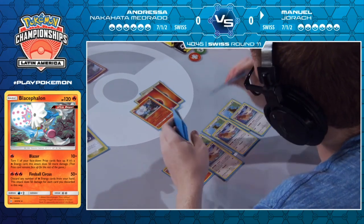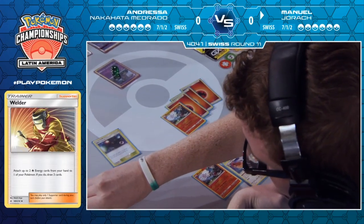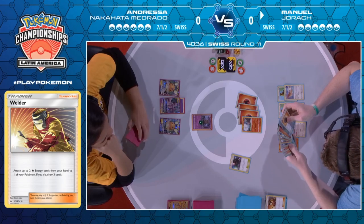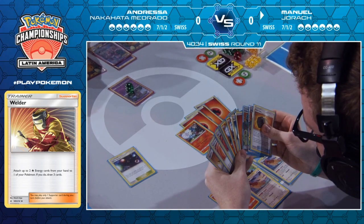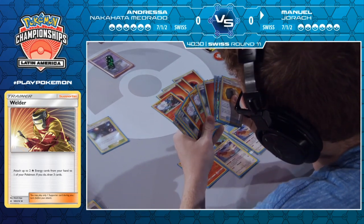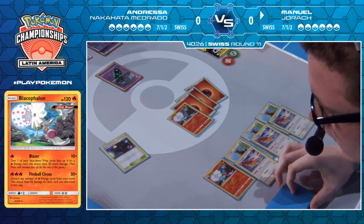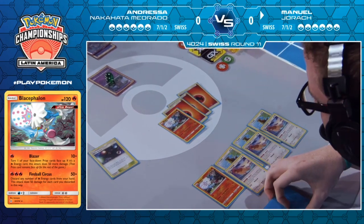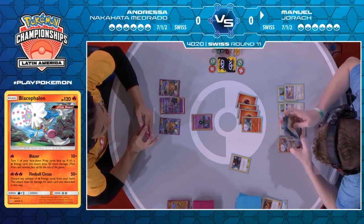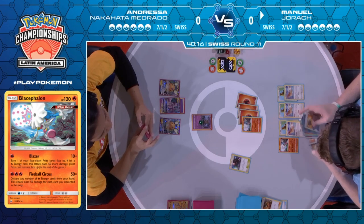Curious to see if he chooses to Welder two energies onto the bench or one to the active — likely one to the active, to draw more cards. A Fiery Flint is a huge pickup. That's a pretty great card for him, especially with both of those crystals in hand, meaning he'll have access to plenty of energies throughout the course of this game. He also hit two amazing cards to discard — who needs Lectures at this point? It's always a great feeling when you play a card that discards as a cost, but both cards you discard are beneficial in every way.